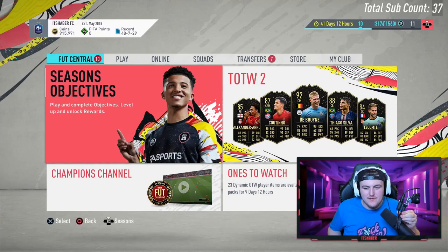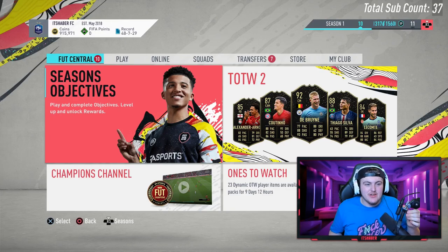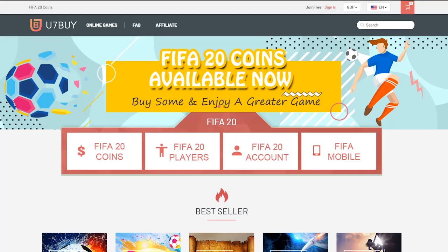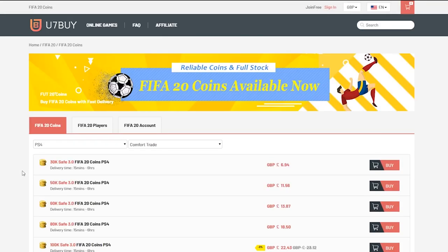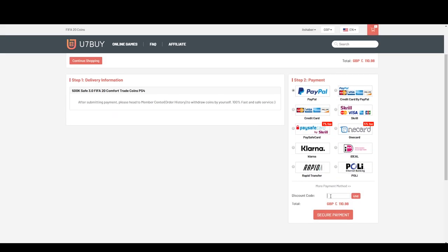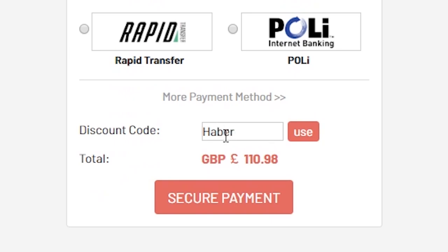How's it going lads? Welcome back to a brand new video. Now last night EA actually released a Ones to Watch Ndombele for completely free. For cheap, fast and reliable FIFA 20 Ultimate Team coins, check out u7buy.com and use code HABER to get yourself 5% off all of your orders.